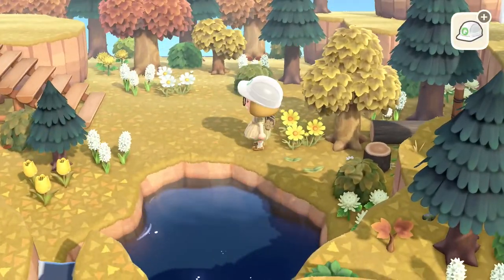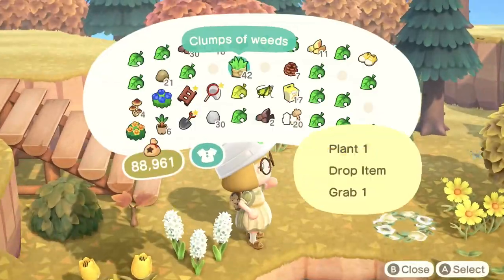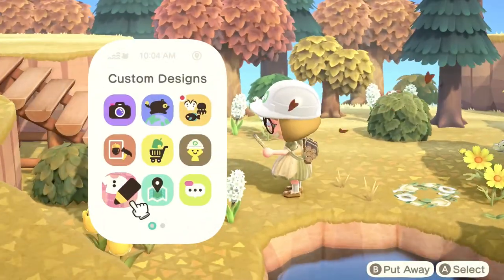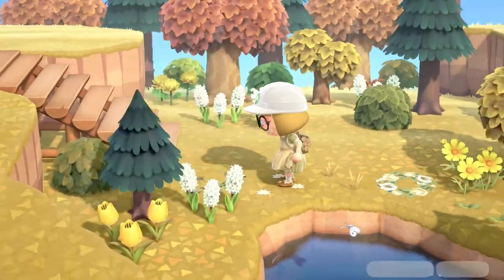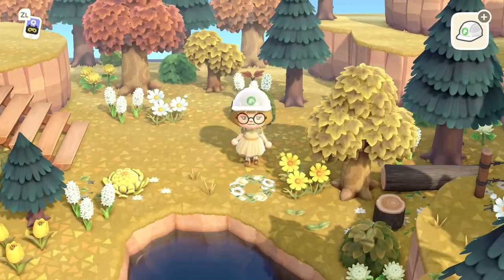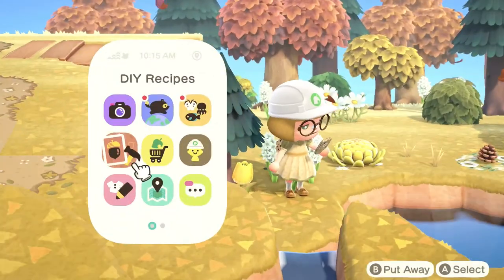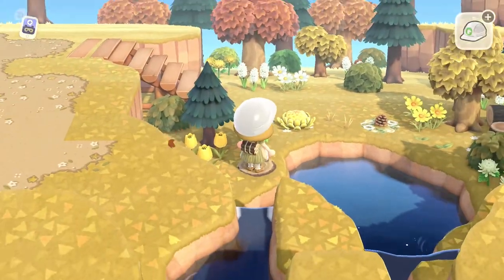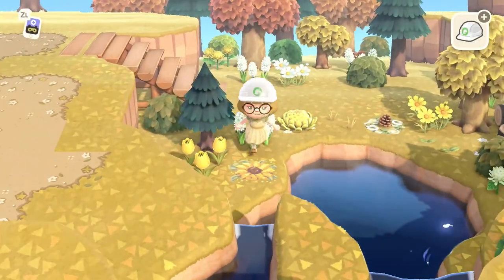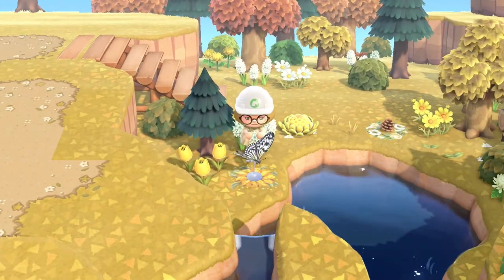Now I add in my usual custom design cluttered mess — flowers and leaves — so that items look more grounded. It looks more polished and finished if every single bit of grass is filled. In my opinion I just can't bear empty pieces of grass. There needs to be a custom design, dropped item, flower, or nature item. It's completely full all the time — there's nothing in between.